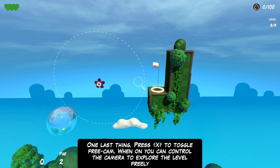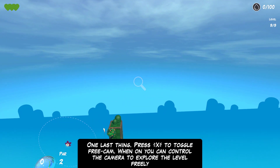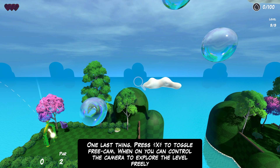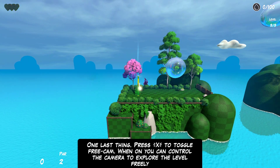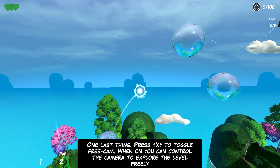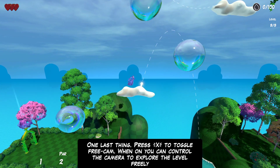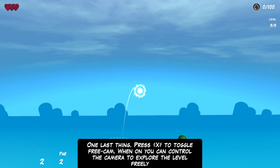Extra toggle free cam — that's so much better than holding F! Using the mouse to look around is infinitely better. Now we can actually see everything. What happens if I take the camera all the way over here? We have bubble cloud — I have to pretty much hit that in one shot. Hitting Shift did nothing while I was in free cam, so we'll see in a second. Bounce bounce bounce — hold the brakes. Shift is still doing nothing, I wonder what's up with that. Maybe I have to be in the circle.